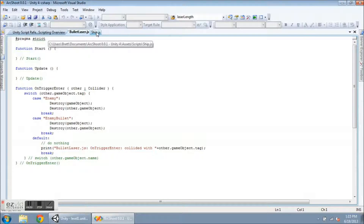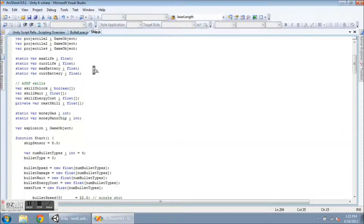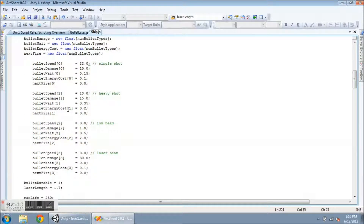Over in the ship script, at the top in Start, I have added the bullet speed, damage, weight, energy cost, and next fire arrays. I'm giving it element 3 here for the laser beam.